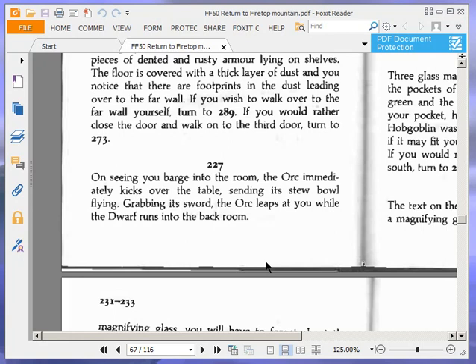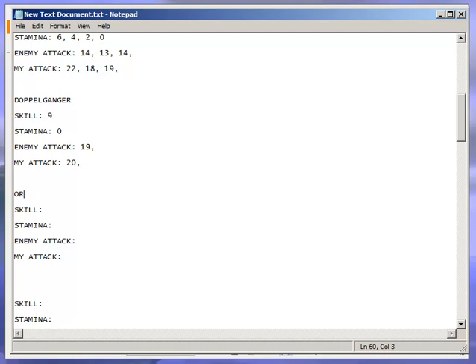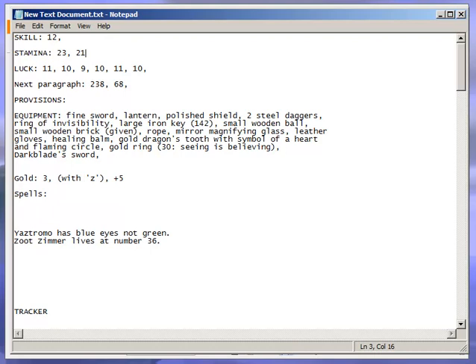On seeing you barge into the room, the orc immediately kicks over the table, sending its stew bowl flying. Grabbing its sword, the orc leaps out to you while the dwarf runs into the back room. Orc: skill 6, stamina 5. Let's deal with that now. Roll for the orc first — 11 plus 6 is 17, I have 12 plus 4 is 16. Unbelievable, he actually beat me — 17 to 16. So he takes the first blood from me and I have to lose some stamina.